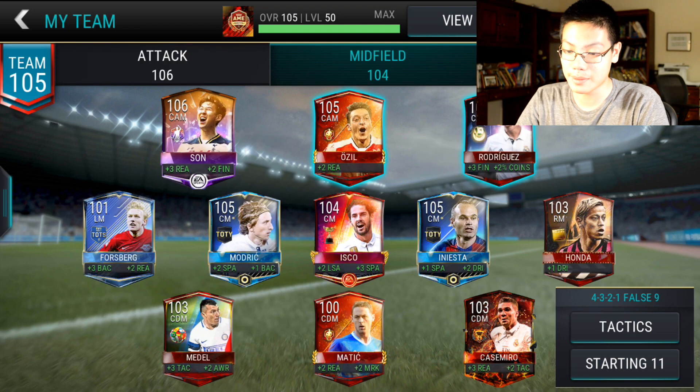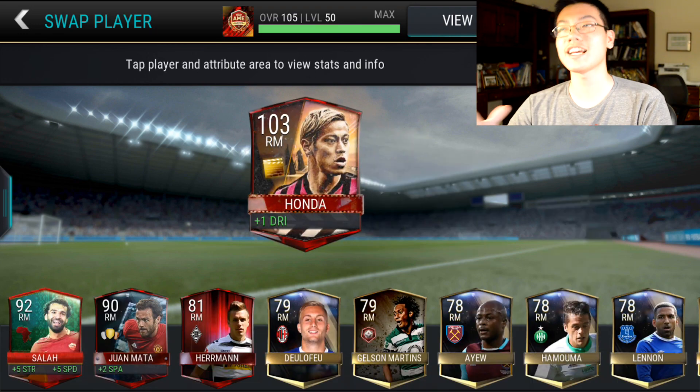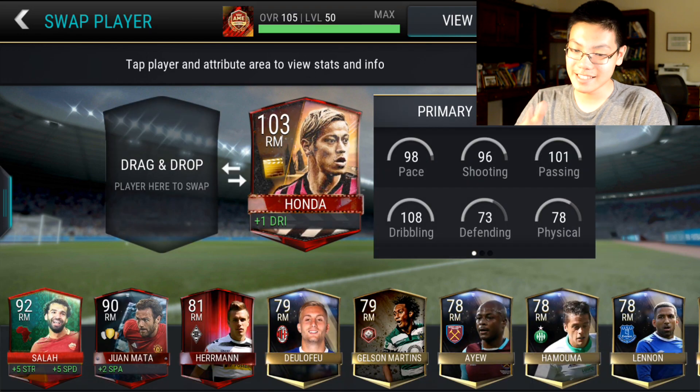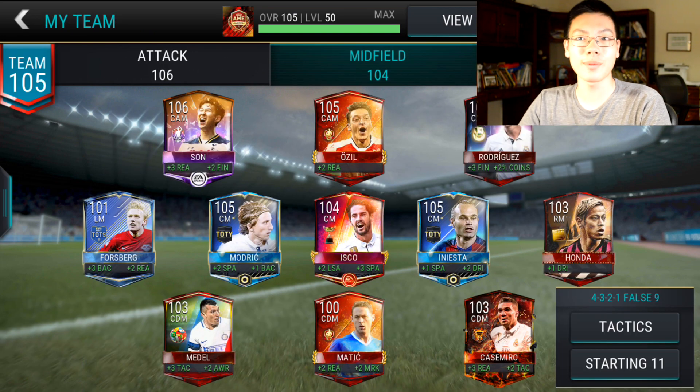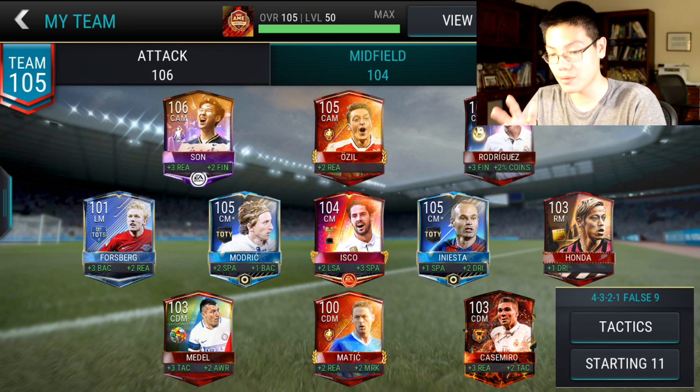Now onto the midfield, we have Player of the Month Son and Oto Rodriguez. In right mid, I have Honda. I'm actually a little triggered over this, because I did not get the 99 Honda, and then the 99 Robin came out, and I didn't start the team of the week until it was a little bit too late. So I don't have the Player of the Month Robin.